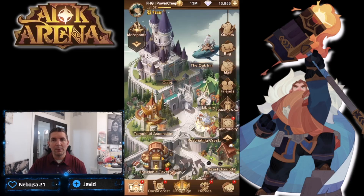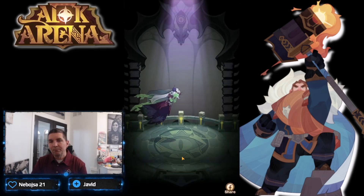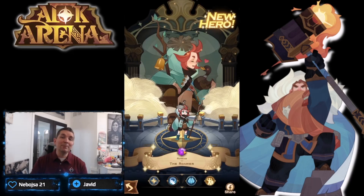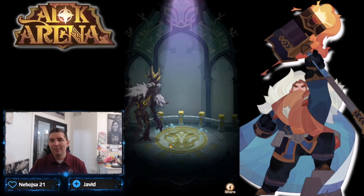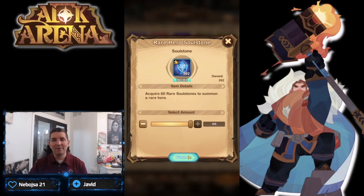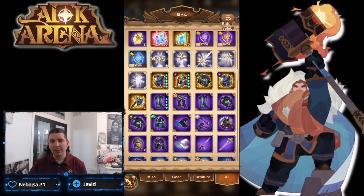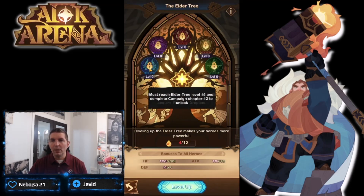Opening all chests, and we have three elite summons. We got Owen, then Rowan — my favorite hero still in AFK Arena — and then Almnost, another elite. Six rare stones out of here which gives us more food. Still waiting on twisted essence to build out so we can start utilizing the elder tree.